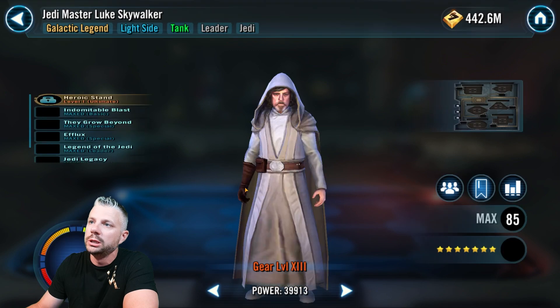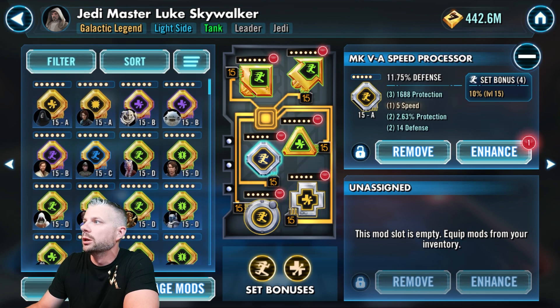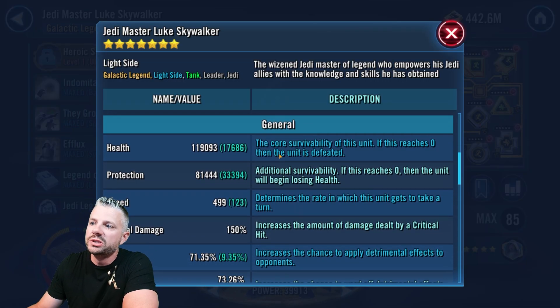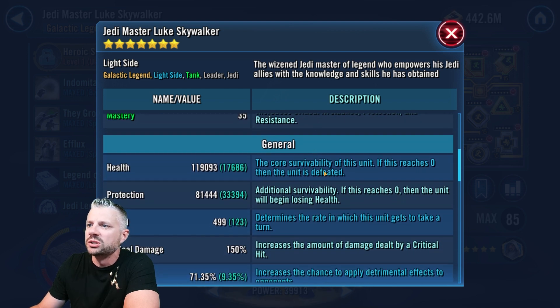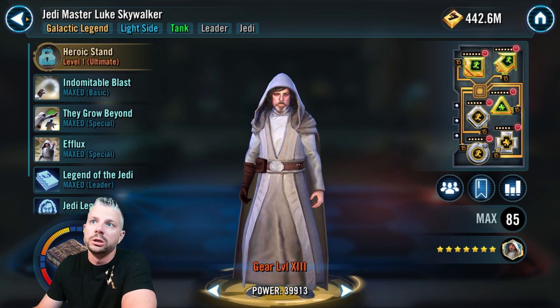That's the wrong Jedi Master — let's try this again. I have him in health and speed sets. Got speed, protection, protection, health, and then offense and defense. Let's go to stats — there we go. His speed's at 499, health all the way up at 17,000... well, protection's at 81, sorry. Health is up at 119,000 and protection is up at 81. Not too shabby, but as you saw you could get away with significantly lower stats.